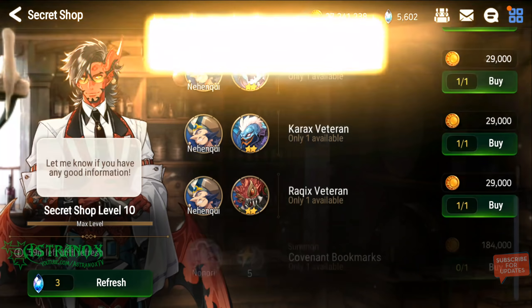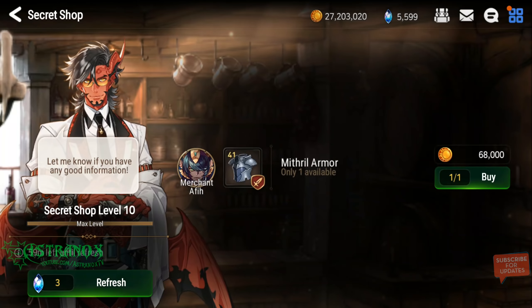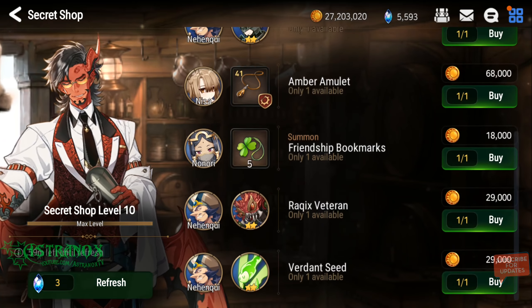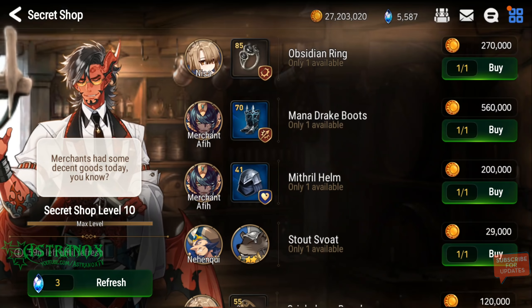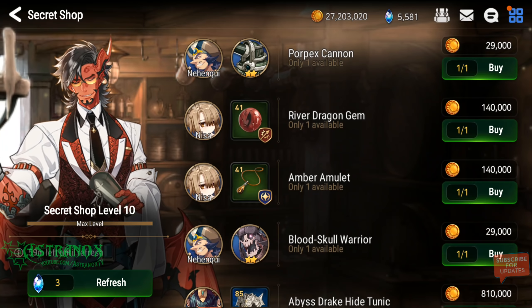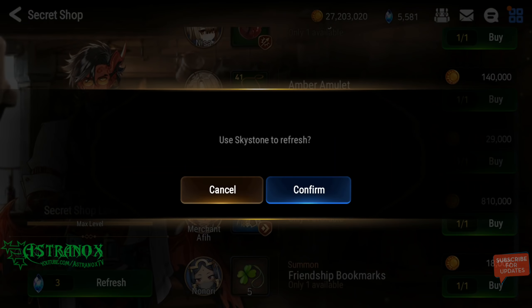I'm trying to get 200 Covenant Bookmarks because I'm going for another summon video. Why am I going for Dizzy? I'm going for the artifact, guys — I'm going for Necro and Undyne. I got Dizzy already. You might have noticed she was part of the team in the lobby. I farm this all the time.